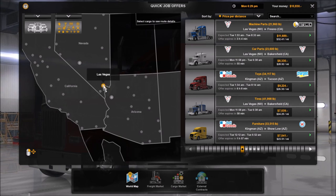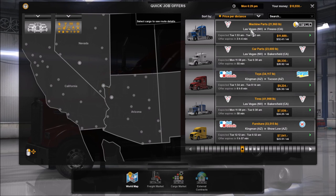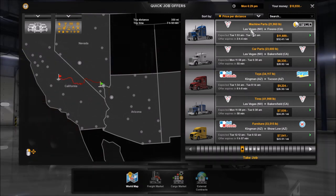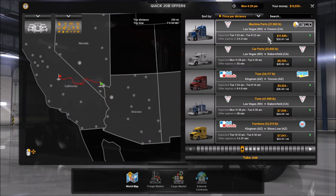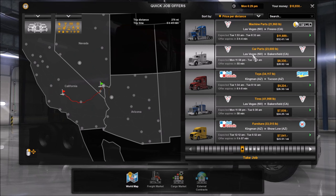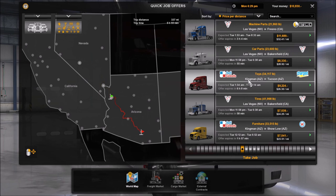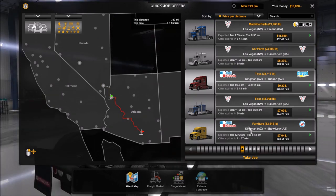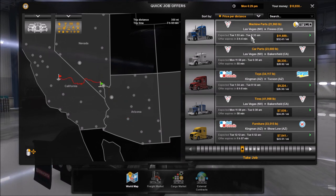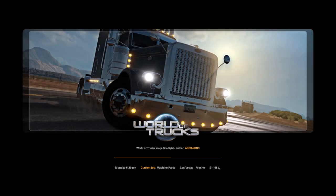We've unlocked a total of three cities so far. This route would take us over to Fresno in California — a quite nice haul. There's Vegas to Bakersfield, Kingman to Tucson, and another to Bakersfield. Obviously the Vegas to Fresno is the best one we have, so that's the one we're going to do. That'll make our video a little bit longer today, but I think it'll be worth it — we'll be able to get two contracts fulfilled.